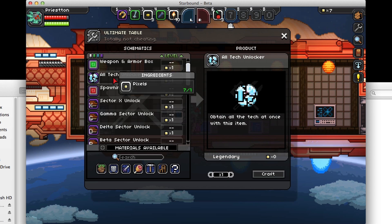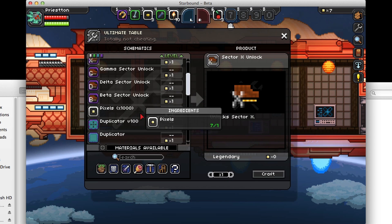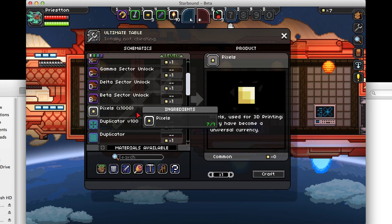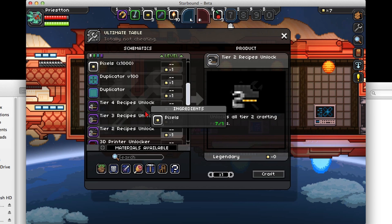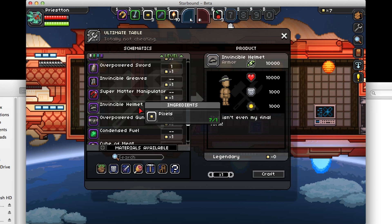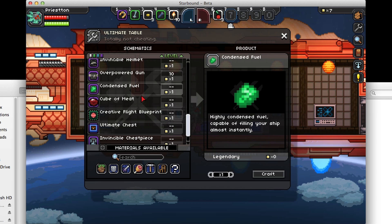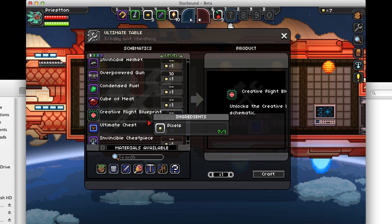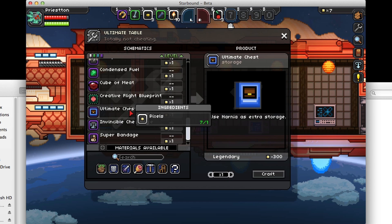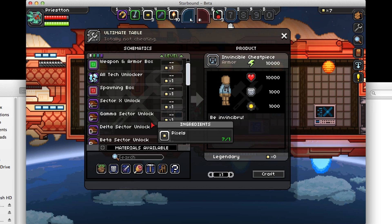You can unlock all the tech using the all tech unlocker, and use the spawning box for creating new items. You can unlock every single sector right from the start. There's even a way to make 1000 pixels by just using one. You can duplicate items and unlock all recipes for different tiers, including an invincibility helmet, an overpowered gun called 'pew pew' that will kill anything, the best fuel in the game, a cube of meat that will always keep you full, a flight blueprint, the ultimate chest for storage, and the ultimate chest piece that makes you invincible.